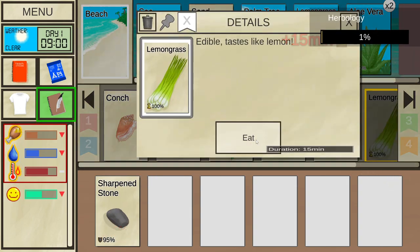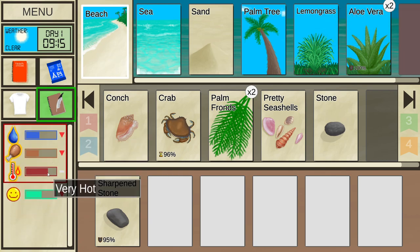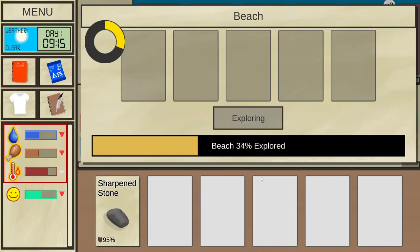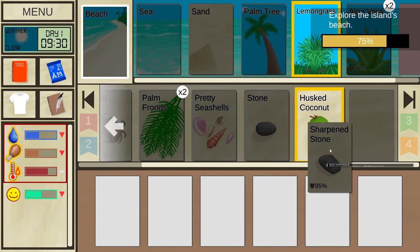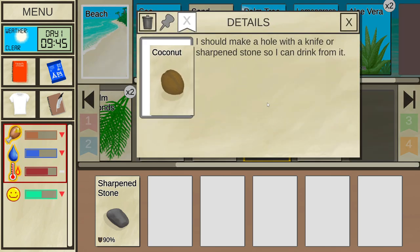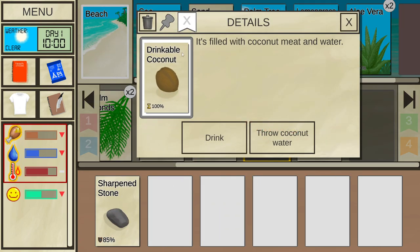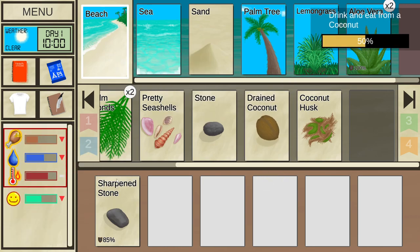With the sharpened stone I can cut some lemongrass. 15 minutes later, and I can eat it. Now we fix the hunger a bit. We are super thirsty, also very hot. Let's continue exploring the beach. We found a husked coconut — really good for us. We're gonna use the sharpened stone on it, which gives us coconut husk. Then we drill a hole so we can drink from it.